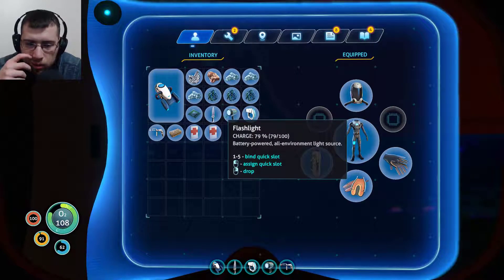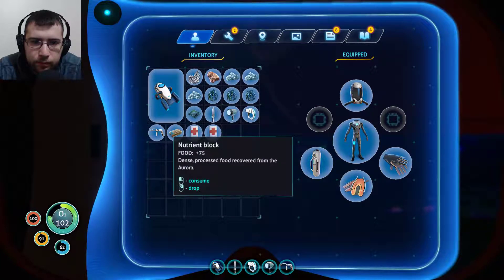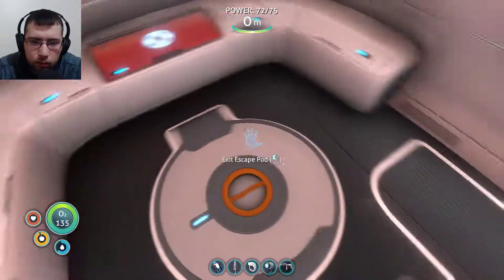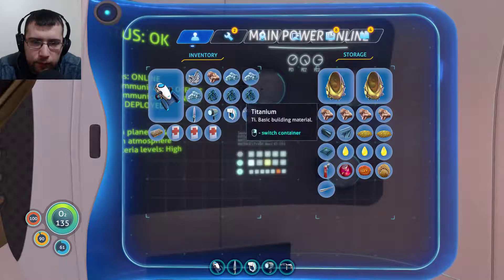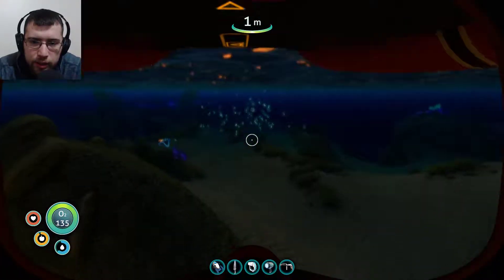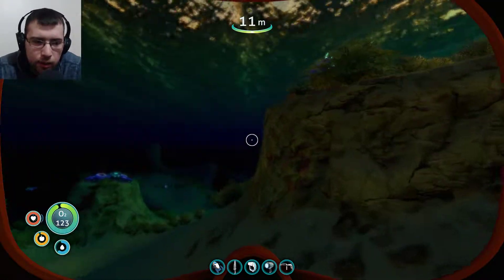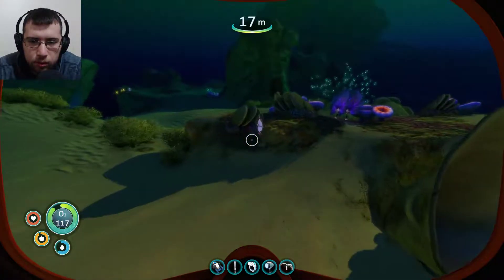We do need to get some water - why don't we get some water first, that way we're not dehydrated. I guess we should probably put some of the stuff away so we don't lose it, like the computer chip. Probably need another first aid kit if we can. So we'll put some stuff away - the valuable stuff. Salt deposit, copper. We'll get some bladder fish and get some water, so we can stay hydrated. Because I feel like if we go out there... it's kind of far enough to be a problem.